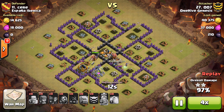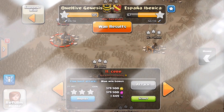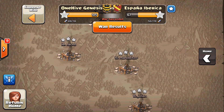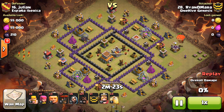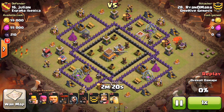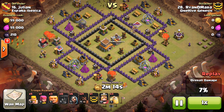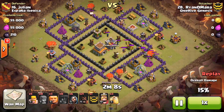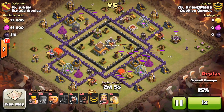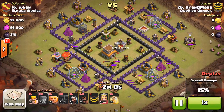Three-star confirmed! Next one we're going to look at is Ryan versus 16. This was neat — a surgical holo at town hall eight, that's pretty cool. Just sending balloons on each one of these archer towers in the corners to take those out, so that the hogs don't have to path outside. There's obvious giant bomb potential spots there — probably not giant bombs, but you never know. It takes out some point defense, gets the CC lure, and eliminates a few possible spots — a win-win.